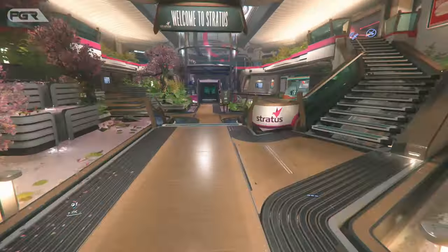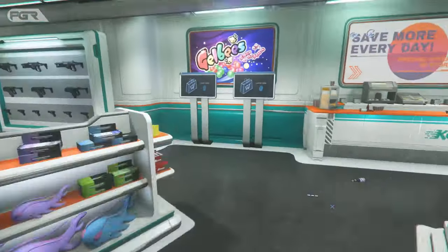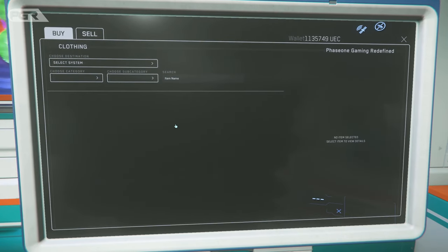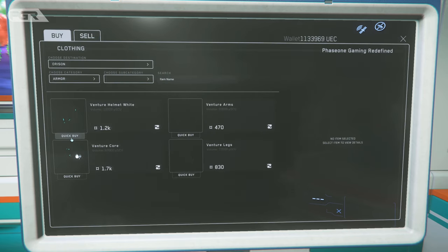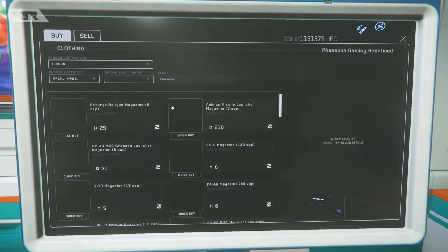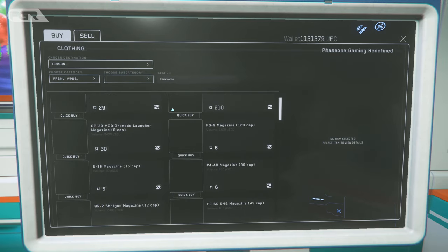Once at the shop, you need to interact with the shop terminal to buy and sell. Notice the destination defaults to Orison — you can change it to different assets you own, like your backpack or even a ship's inventory. Anything you purchase will be directly deposited there as long as it fits. We'll purchase some armor pieces, which will allow you to attach other gear that is essential for survival.